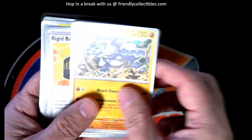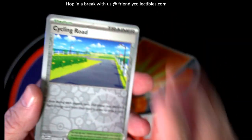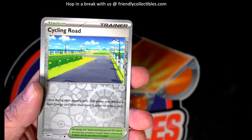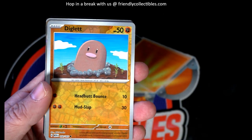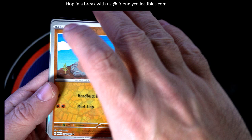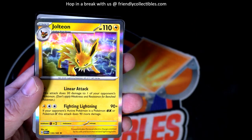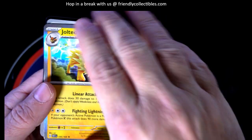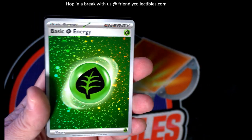Alright, so now we got our first reverse hollow here — Cycling Road Trainer reverse hollow. Then we got a Diglett reverse hollow. And we got a hollow Lightning Energy, Jolteon — and that's a rare.